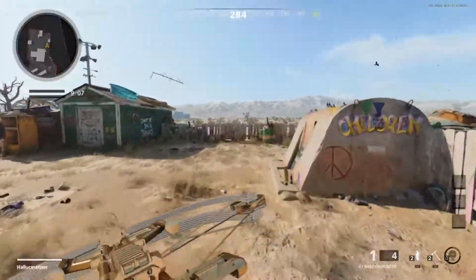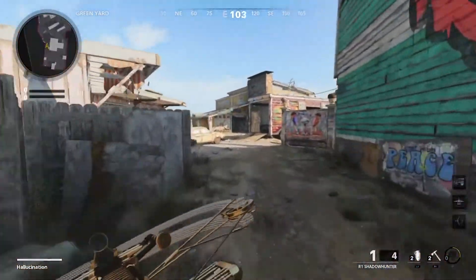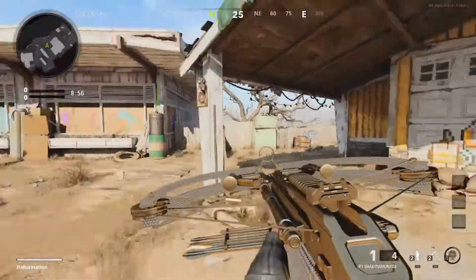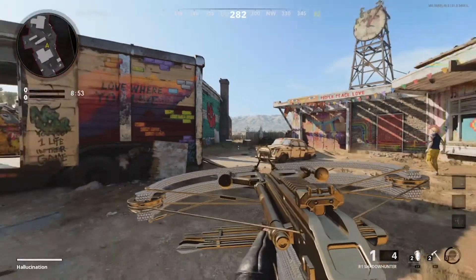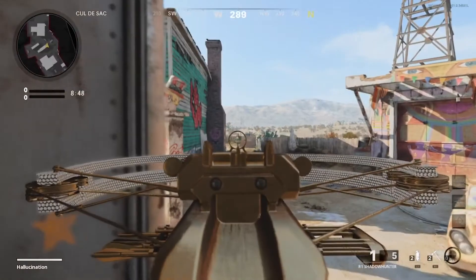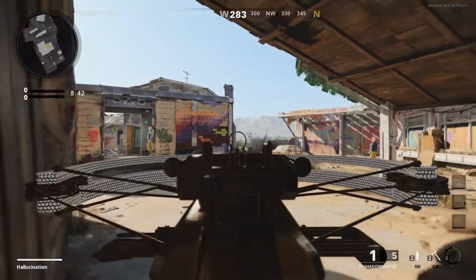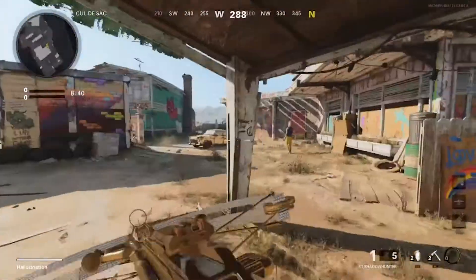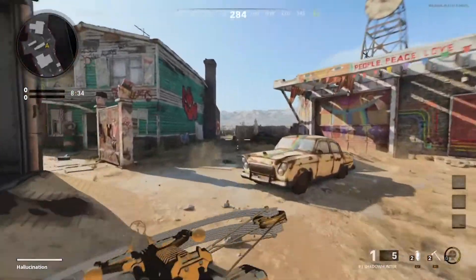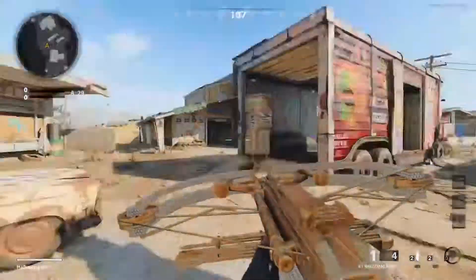I'm going to run back over here, because this is going to be the ideal spot you're going to stand in. Now that I'm here, I'm going to turn around. If you're right there, you can get shot from here, you can get shot from here, and someone could peek over and shoot you from here. So this spot over here is a good spot, but just be aware that it could be really easy for the enemy to get you.